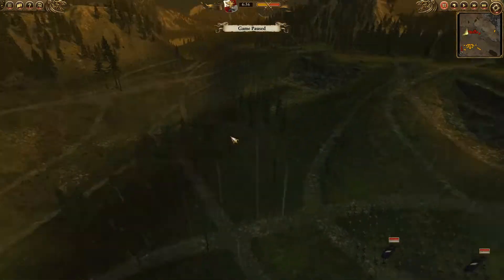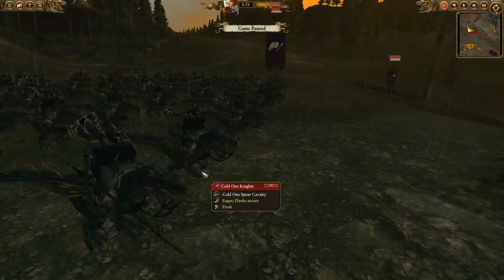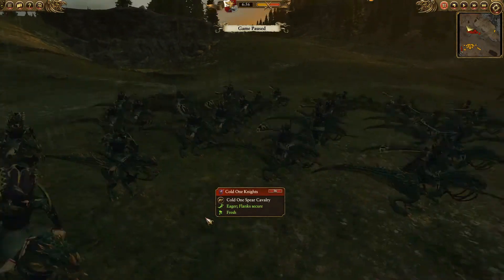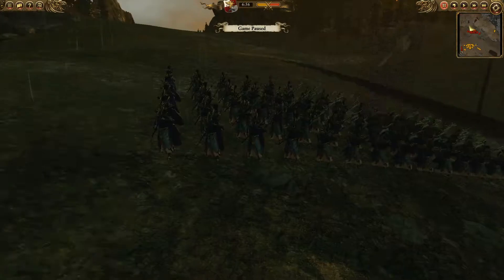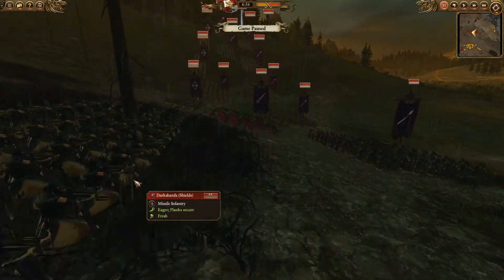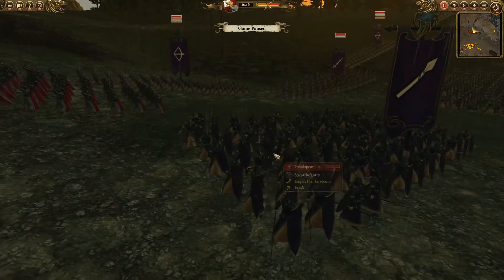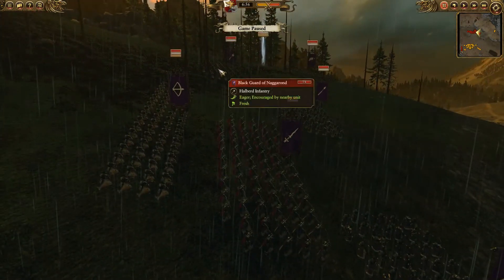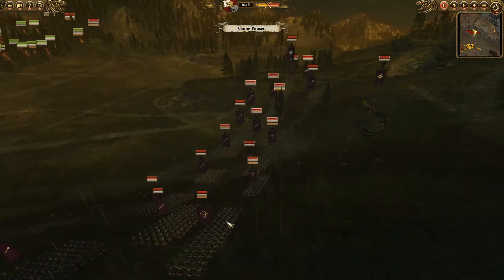Now, Tim's army. I didn't even get to see the whole thing yesterday, so this should be cool. Looks like we've got some Cold One Knights — these guys are badass, really cool looking too. The detail in this game is just insane. We have Blackguard of Naggaron, which are an elite infantry unit. We've got a bunch of dark shards here, and there's Har-Ganeth Executioners. He really spent a lot of money on quality soldiers. There's also some traditional dread spears and more Blackguard of Naggaron. Lots of good infantry and some shielded missile units.